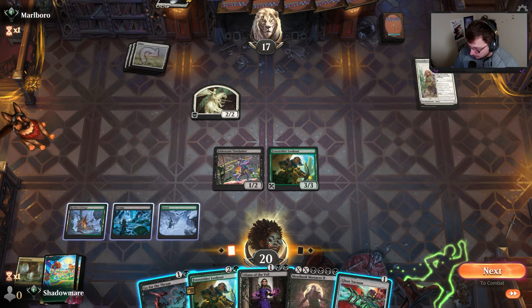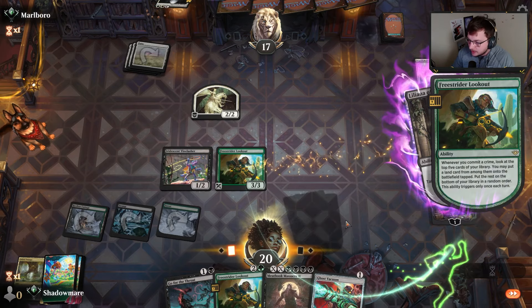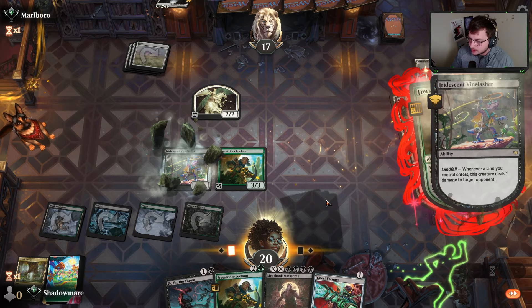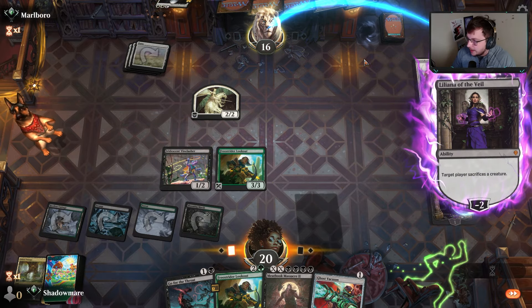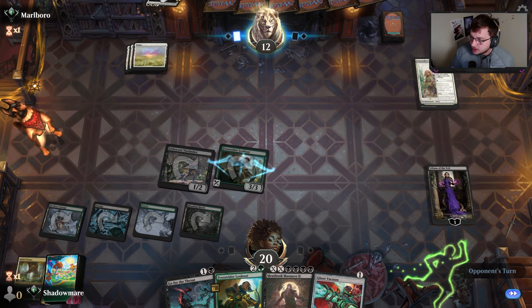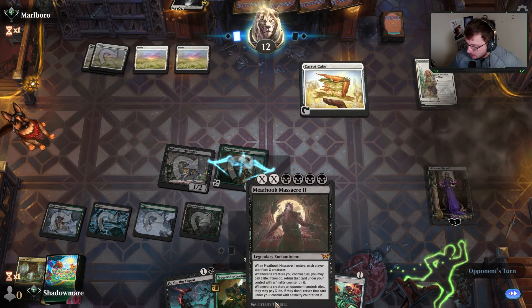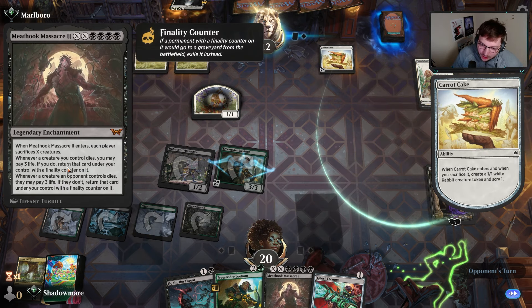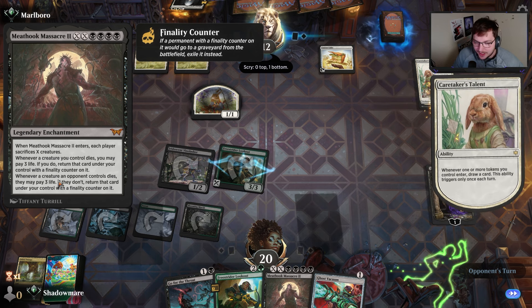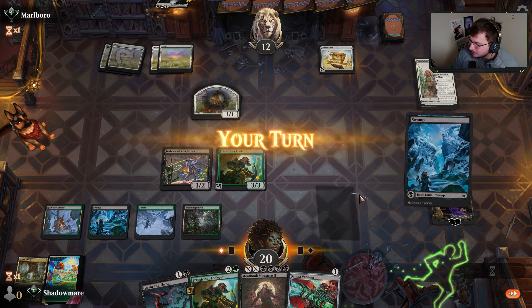Now I look smart — one free damage and I said no, I would have died. That's not good. Let's do Liliana here — not great at keeping up with the Caretaker's Talent but at least we can do some of this nonsense, and they won't have a token to copy with the Caretaker's Talent. The best part about the Vinelasher against this deck is we don't actually have to hit our opponent ever — we can just slowly generate the value we need.